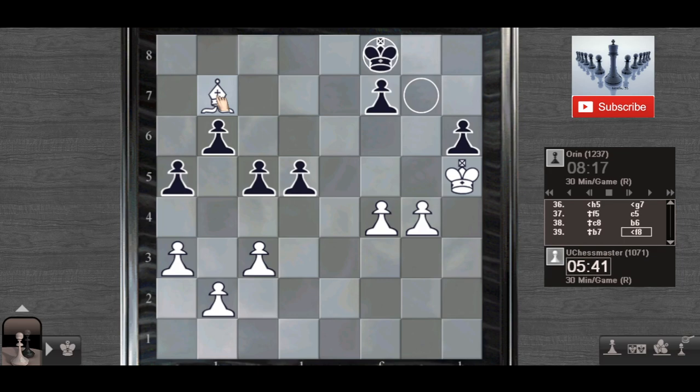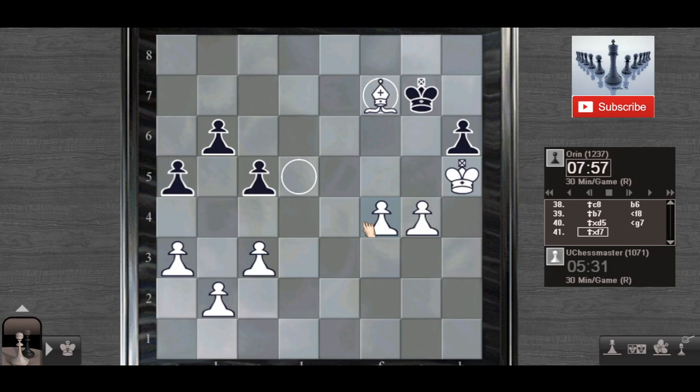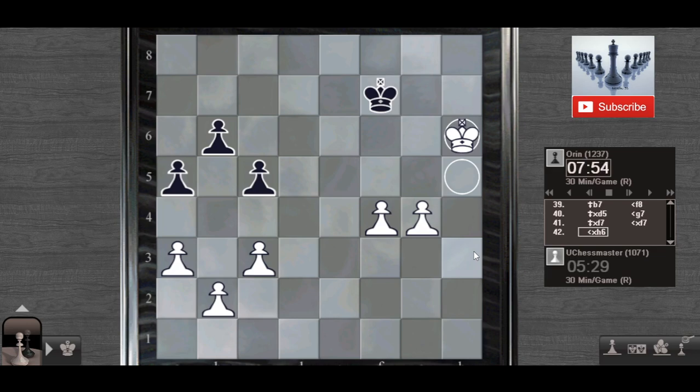I will take your pawn — this is completely winning for me. I simply take his dangerous d5 pawn and his h6 pawn is also under attack. I sacrifice my bishop for his two pawns. Bishop to f5, sacrifice my bishop for the two pawns — this is clearly a total winning position. I have two pawns and this is totally winning for White.